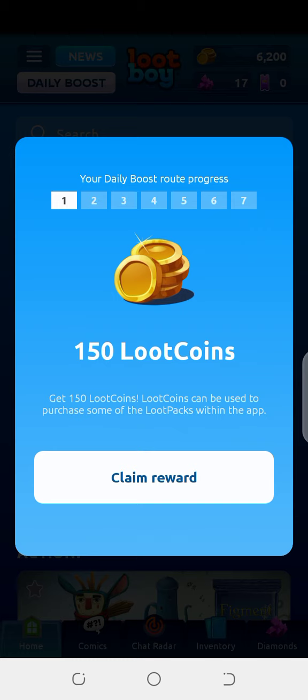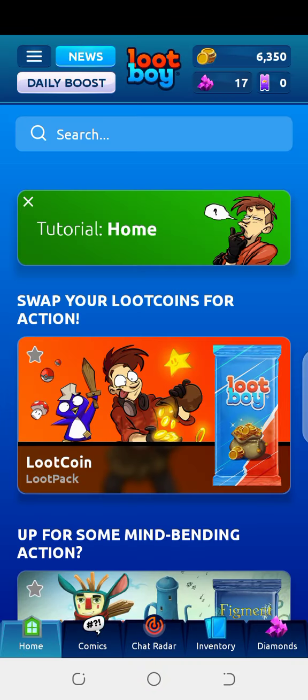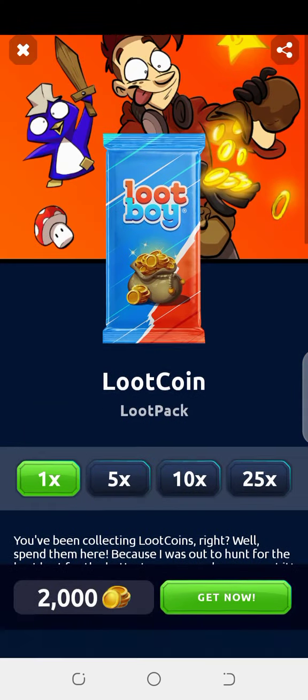Before wasting your time, let's start our video. Here I have opened the game Loot Boy and I have claimed my 150 loot coins. Let's press the claim reward button — and I got 150 loot coins. Now let's open our loot coin loot pack, then continue toward our coupon codes.